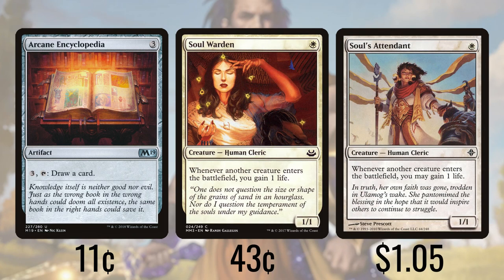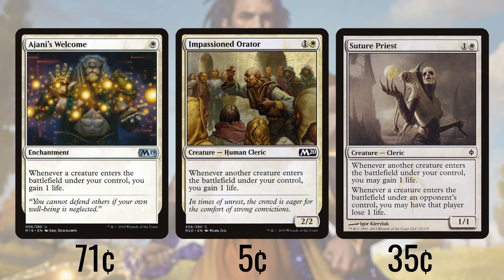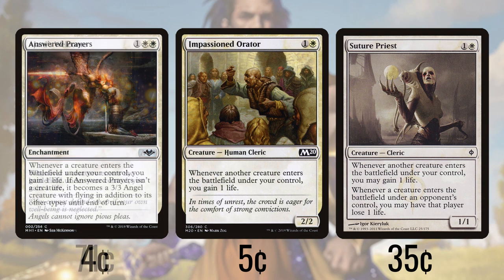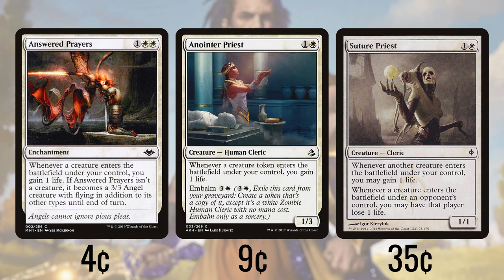The Soul Mister isn't complete without the OG and some more accompaniment. Soul Warden and Soul's Attendant each give us life for each creature that enters the battlefield, no matter under whose control. Anointed Priest gives us a life with every one of our tokens that enter and can be embalmed to come back a second time. Johnny's Welcome is an enchantment that gives us a life every time a creature enters our own battlefield, as does Impassioned Orator. Suture Priest also gives us a life when a creature enters our battlefield, but also punishes our opponents with one life loss every time a creature enters their battlefield. Answered Prayers also gives us a life with every one of our creatures entering, and when it does trigger it becomes a 3/3 flying angel until end of turn.